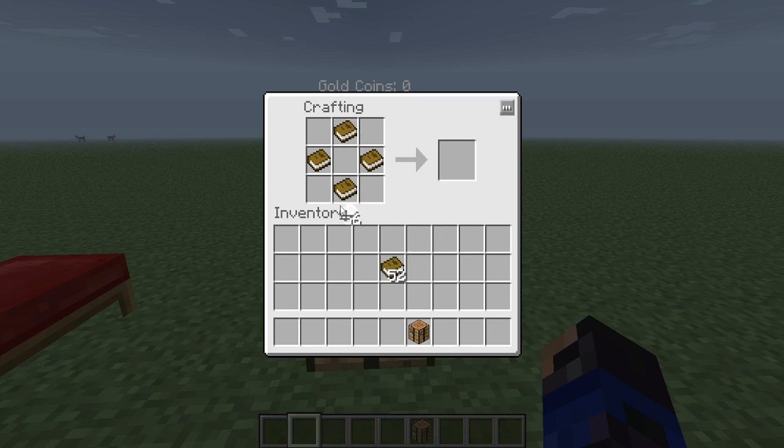Now to make this, we're going to have to put paper in the corners and then a crafting table in the middle, just like that, and we get the crafting guide.